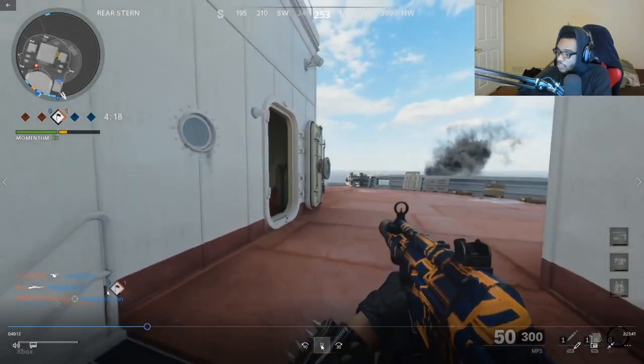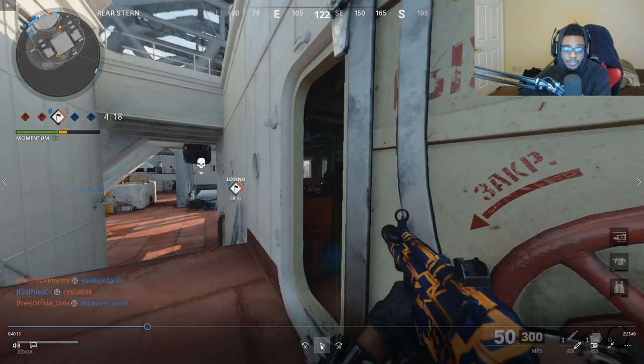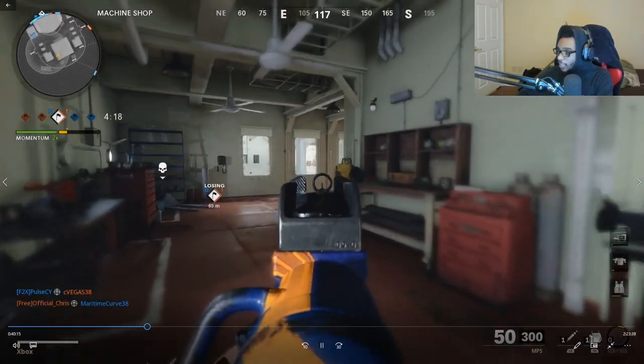I throw down a jammer in this location and I'm going to pause the gameplay to explain why. The jammer is in my opinion the absolute best field upgrade. It's going to stop C4s, Bettys, and field mics — pretty much any electronic equipment it's going to shut down. This is very important when playing Combined Arms Assault on Armada. Whenever you're locking down this area, people tend to sit with field mics, trophy systems, and Bettys, so having a jammer here is key. It also stops you from being picked up on the radar.